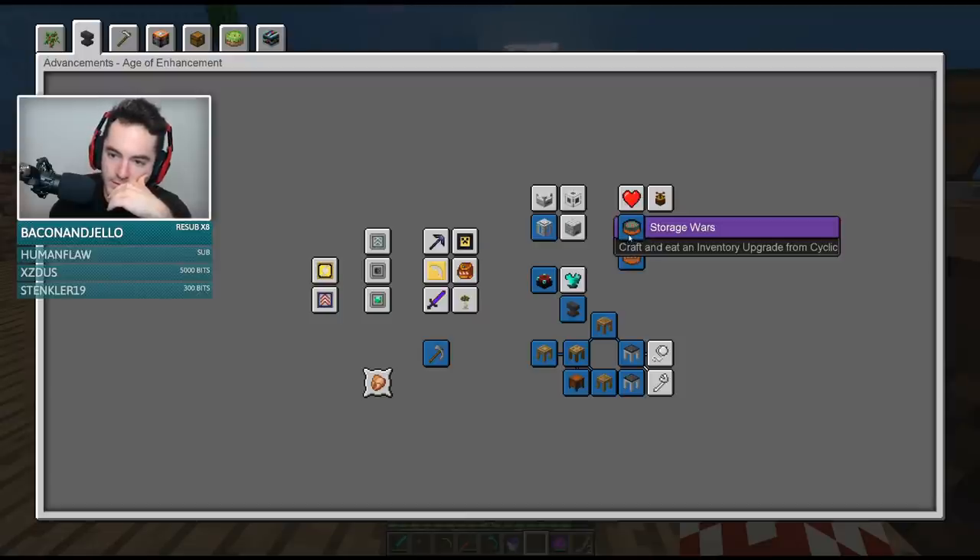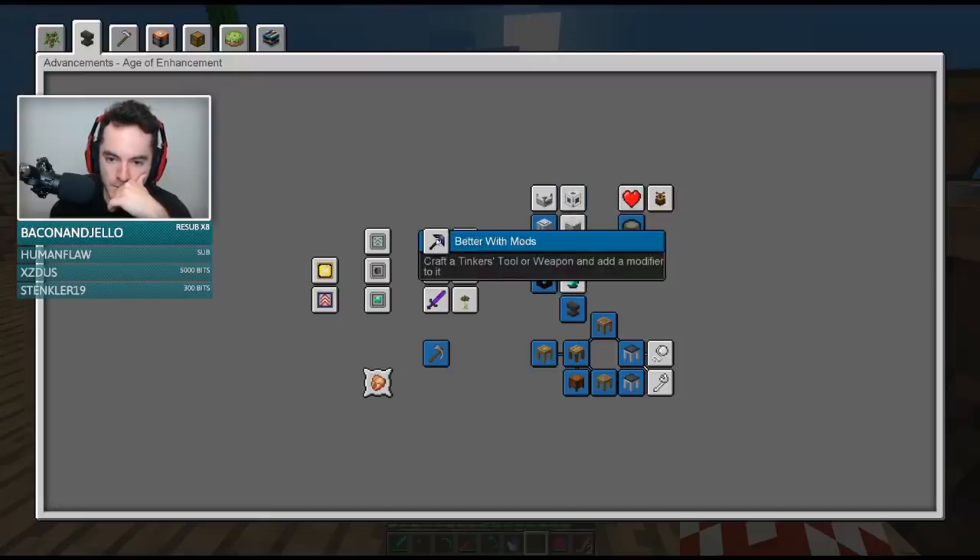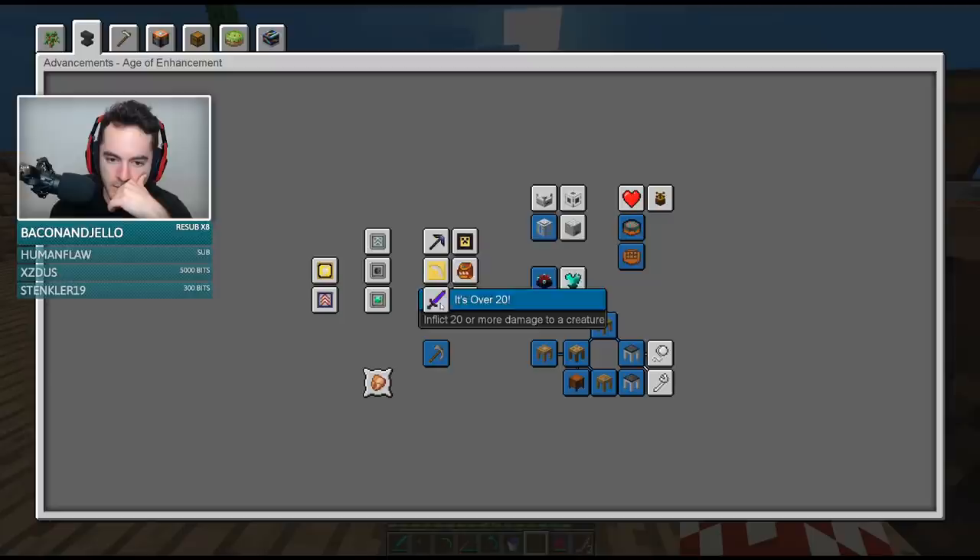Storage Wars — craft and need an inventory upgrade. Wow, we just got two achievements for that. Cyclic heart container, weirding gadgets. Okay, so that one worked good. I feel like I could focus on a little bit of Tinker's Construct, maybe.